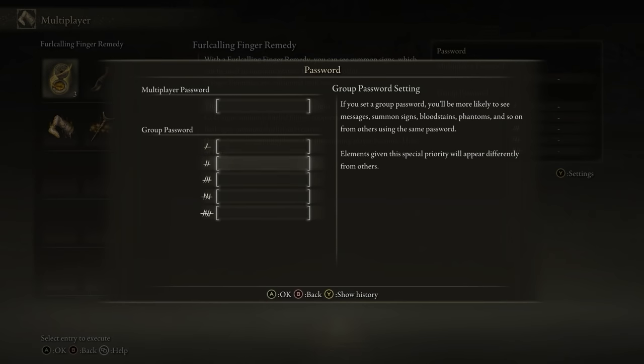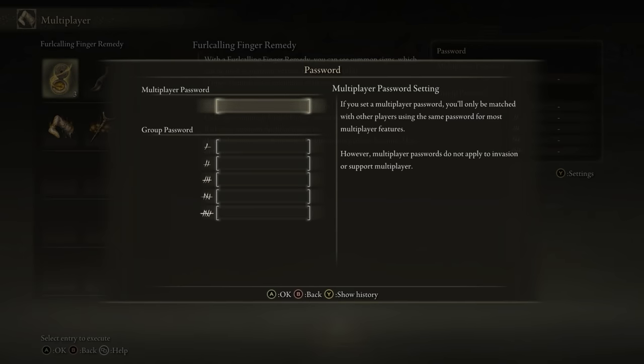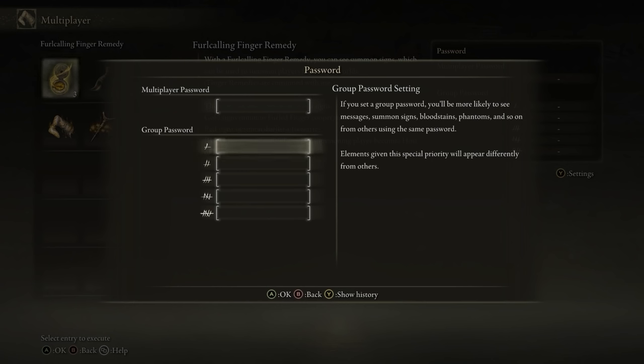One of you puts the summoning sign down, the other uses the Furlcalling Finger Remedy to see the symbols and summons you. When you beat the boss, note that this does not progress the co-op partner's game — just the host's. So you're going to have to run it twice, but most people do that anyway for the experience.